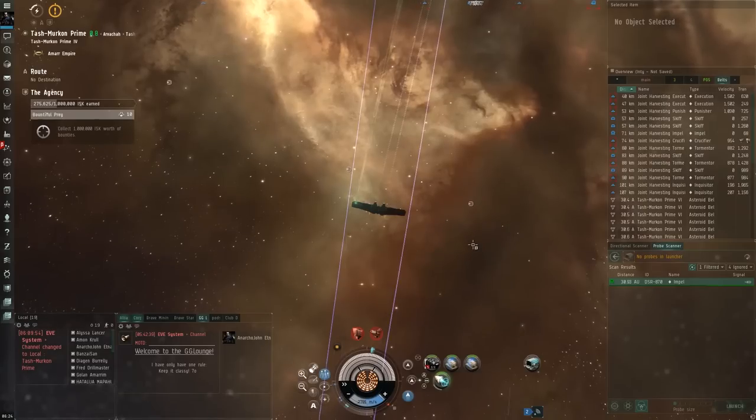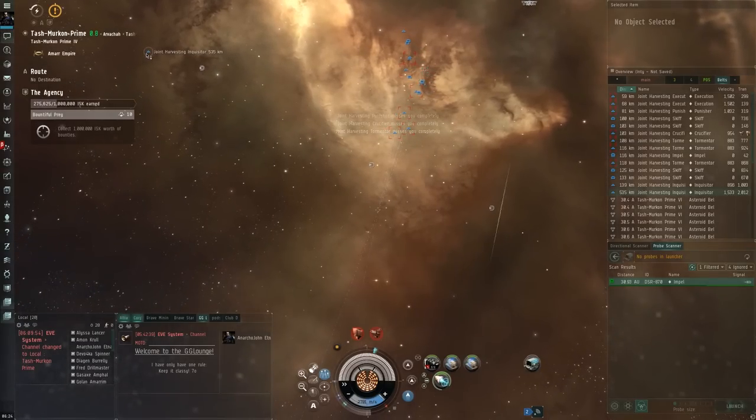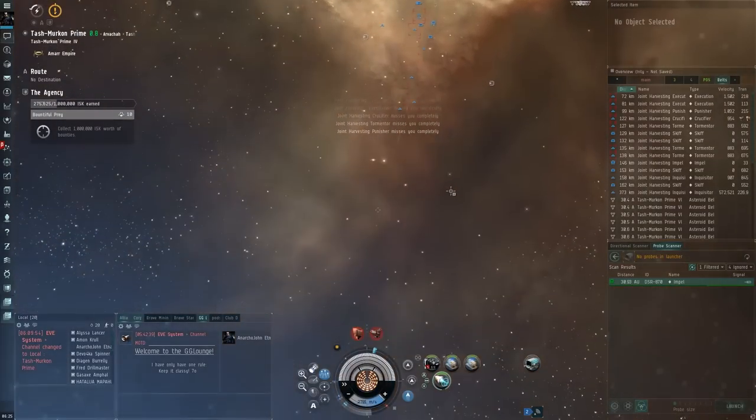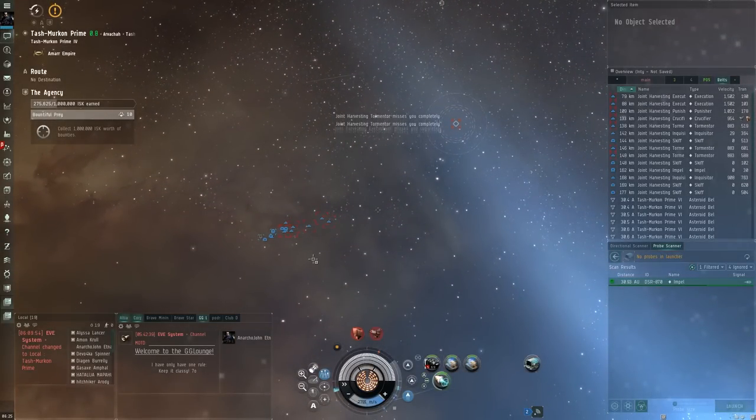It looks like we're good. What I have to do now is a similar thing I did for the combat probing: I need to get them away from the Impel, far enough away that I can warp back to kill it. Problem is, this takes time — it's quite tedious. This happened to me last time. I'm not sure where he's warping to, but it makes me anxious. Get back with your fleet. So this actually takes a few minutes. I'm going to pause the video for a second for you guys, and wait until they get around the midpoint.